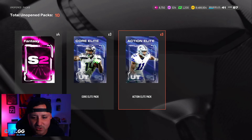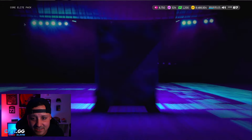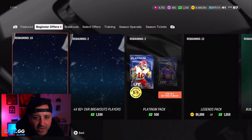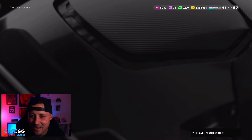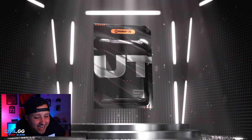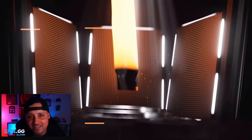Mystery packs are terrible, but we've got three core elite packs and three action elite packs — 180,000 coins spent. Let's see if we can make our coins back. Opening the first core elite: probably going to be an 82. Boom — 82, I'll take that. The 76s I'll get rid of; that'll give enough for another mystery pack. The packs are not throwing the pluses at all. 81, we got a small plus — not worth it. The odds are just bad on these packs.